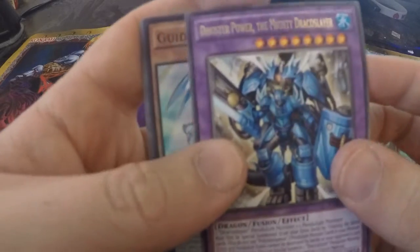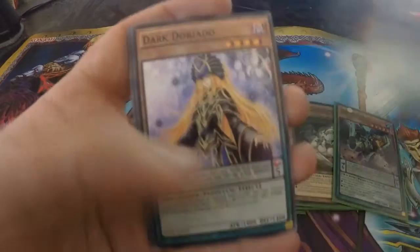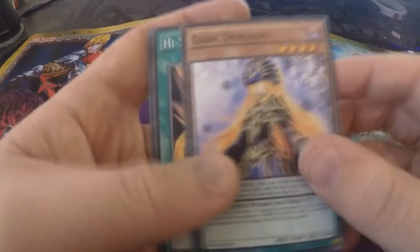Dynastar Power, The Mighty Draco Slur. So our rare — we have Gilding Arachni. That's our foil. Drido, High Speed Re-Level.